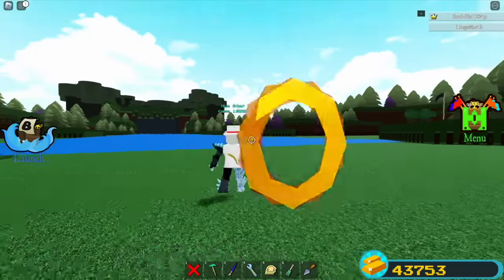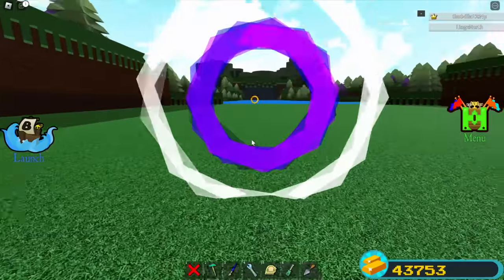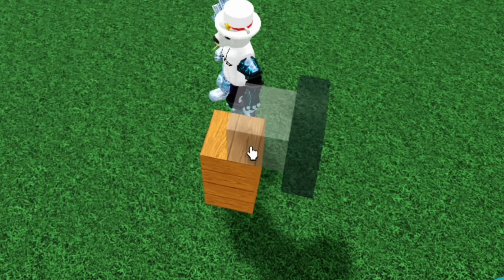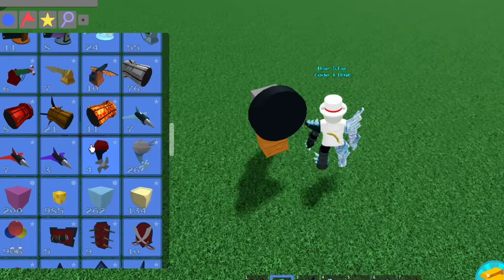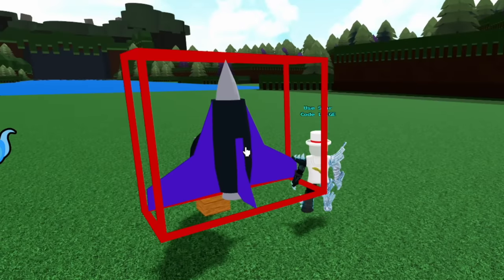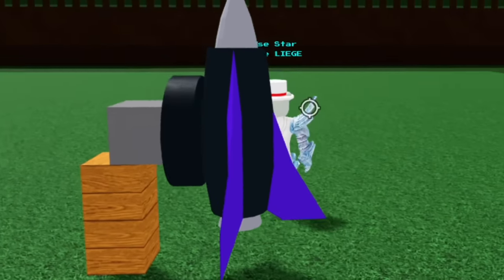Now I'm gonna show you how to make custom portals. As always, make sure blocks are anchored and in merge of a thread. Place two blocks, then a wheel like this — has to be this wheel. Now select the sonic jet, tilt it once and rotate it like that, and place it like that. Just like that, as you can see.